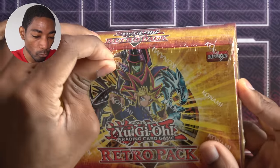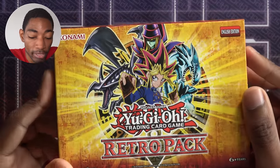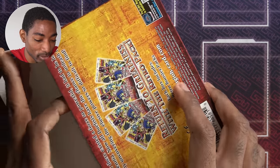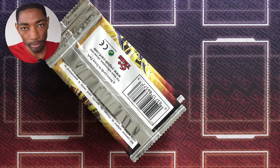Time for me to open up my Retro packs. You guys don't want to know what I went through to get my hands on these, but know that I did. Based off of what happened last time, the main things I'd like to pull are, first of all, a Giant Rat — I still don't have any way to use my earth cards. And maybe if I can get more Toon stuff, that's a strategy I would not be opposed to trying out.